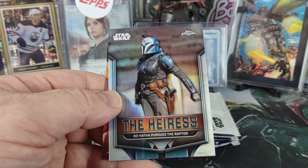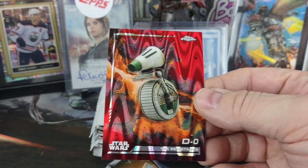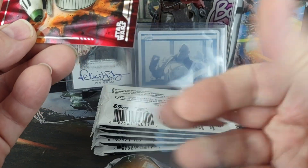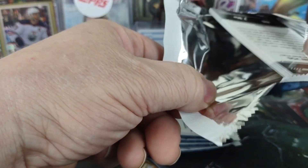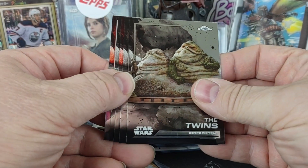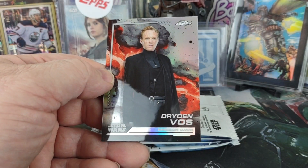Bo-Katan pursues the raptor, and then D.O. That was interesting — that was back-to-back. Oh, that's the fourth pack. Dryden Vos refractor.